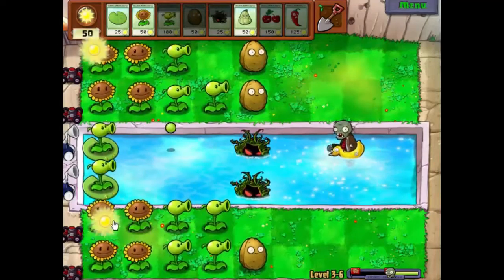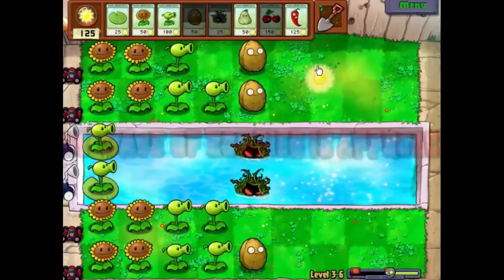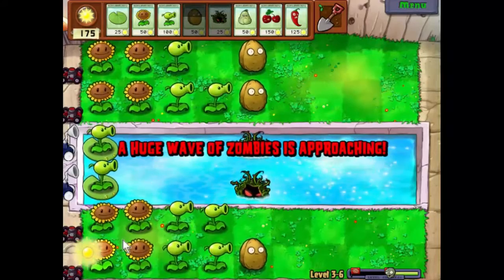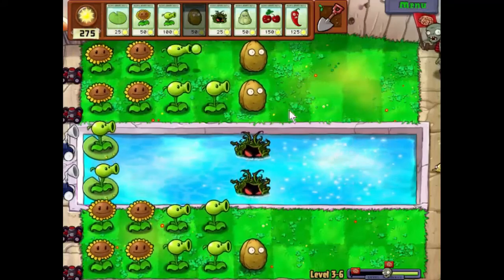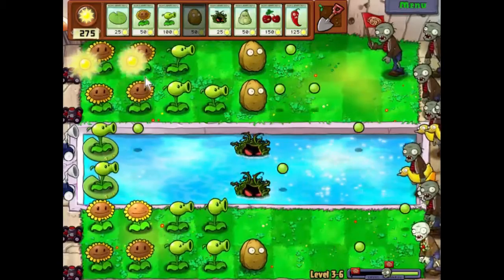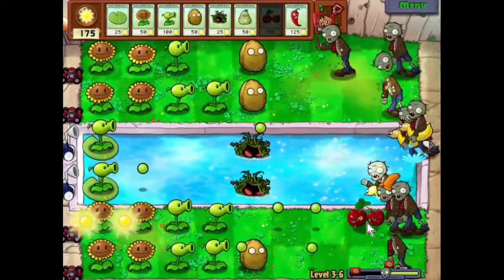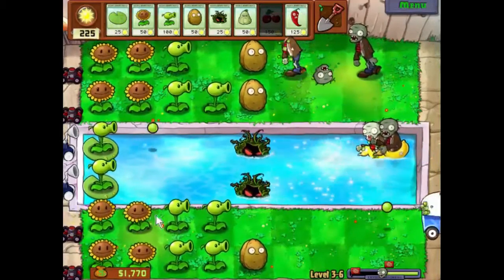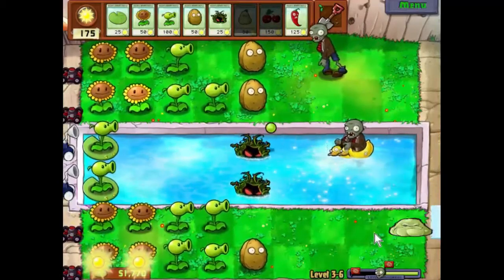We've just about got a horde coming, so I think we're probably tough enough. I want to get about 200 sunlight — 175, 200, there we go. Let's see what's coming and what we want to blow up. No Zomboni. I think we'll do that side — there we go. And now we have a Zomboni. Yeah, I thought that would work.